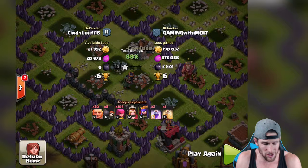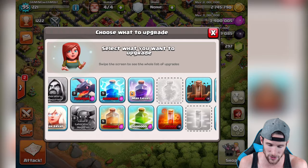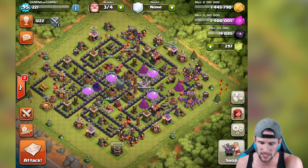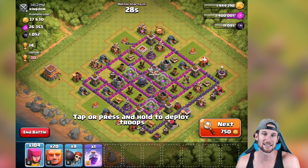We do need to grind out that elixir because we really need to upgrade - we've got a couple things we can upgrade. We got to upgrade our dragons, got to upgrade our spells, all this kind of stuff. One thing I do want to upgrade right here - let's go ahead and upgrade that skeleton trap because he was all lonely by himself and we needed to upgrade him. So let's go ahead and search, see what we can find guys, and I'll be back with you all in just a couple of minutes. Hopefully with a raid that has a good amount of dark elixir.